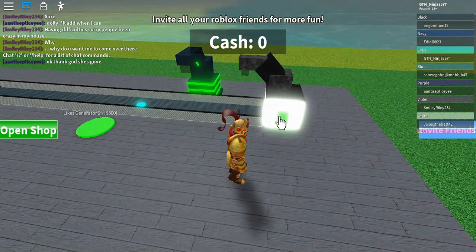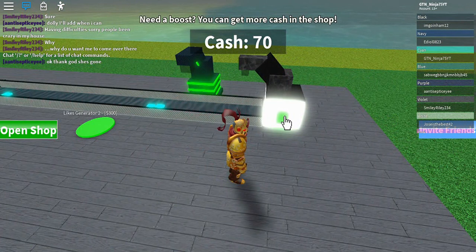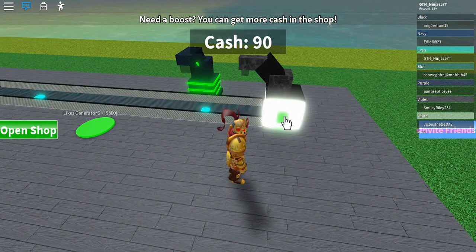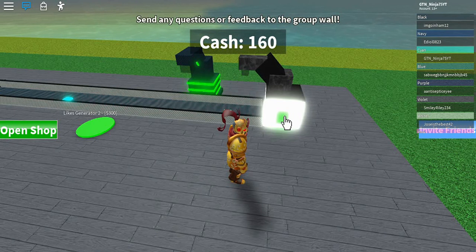I have to press this — the next one is 300. Normally I like to purchase all the generators first so I can get money faster. I claimed the sign — I got the sign tycoon. I almost have 300.